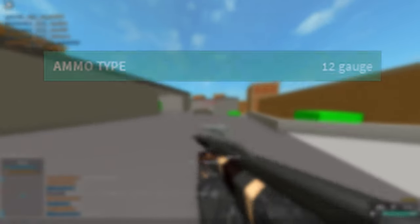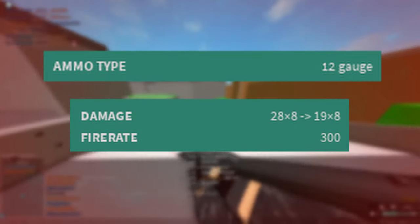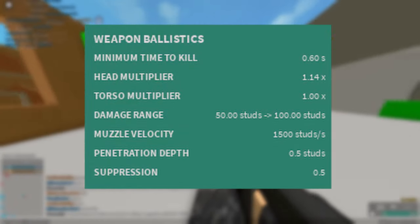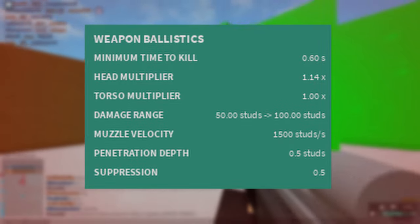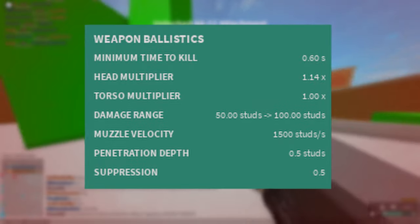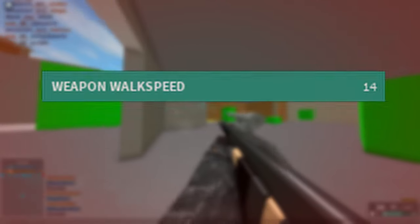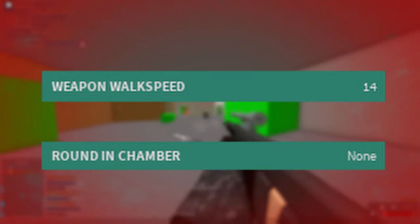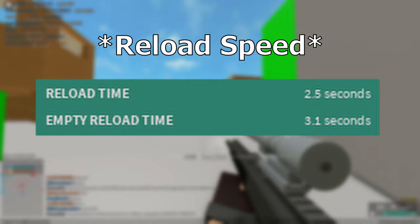The AA-12 chambers a 12-gauge shotgun shell and does 28-19 damage for each pellet. Looking at the stats, the AA-12 has a 1.14 head multiplier, 1 torso multiplier, 1,500 units of velocity, 0.5 penetration depth, and 0.5 suppression. It also possesses the universal shotgun walk speed of 14 and cannot chamber an extra round due to the gun feeding from a magazine or drum. This feeding mechanism is also responsible for the gun's reload walk speed of 2.5 seconds.